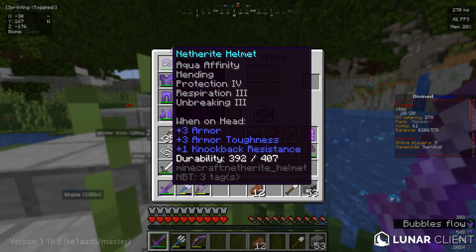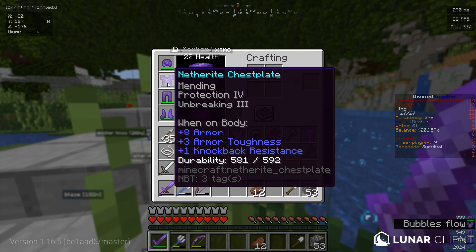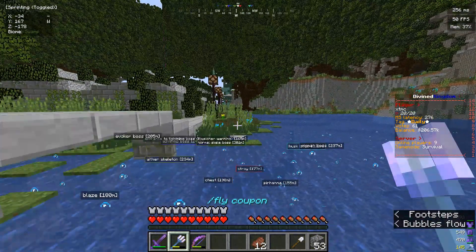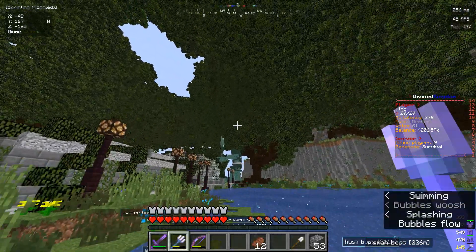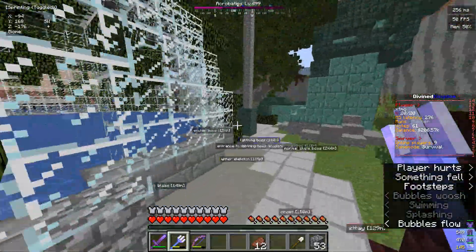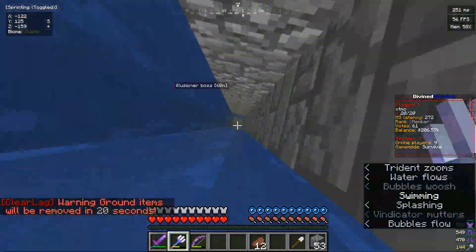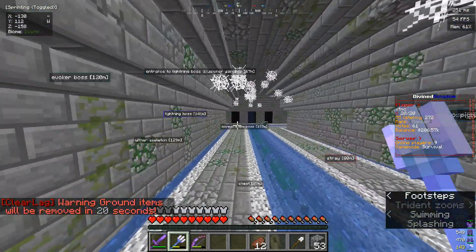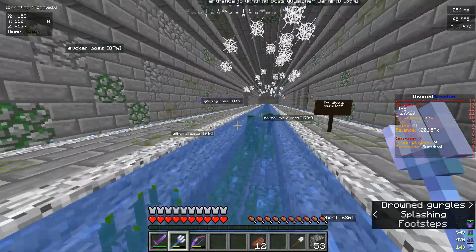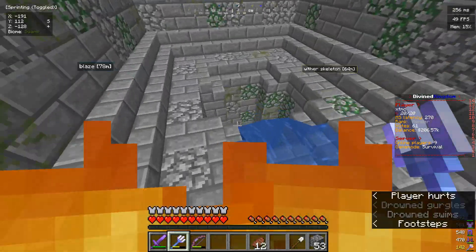After getting my netherite set - this is full Prot 4 with Unbreaking - you don't need Mending and you don't quite need Unbreaking either, but it helps. Now we're going to talk about bosses. There are two bosses on the skeleton floor: a Wither Skeleton boss and a Blaze boss. You do not want to fight either of them without a shield, especially with only netherite. Netherite is generally strong, but in these floors it's not.